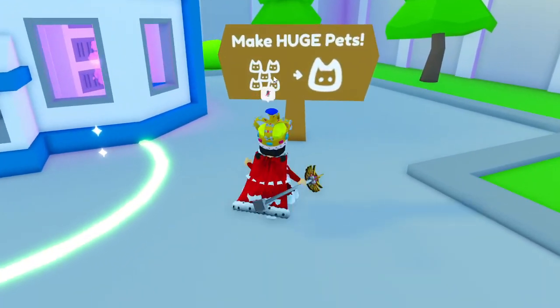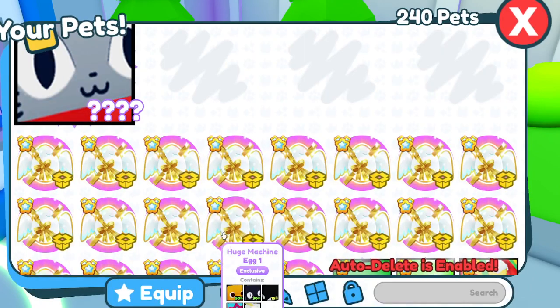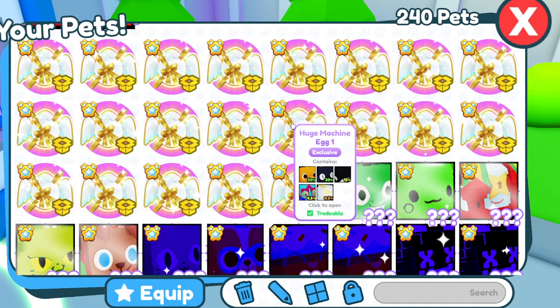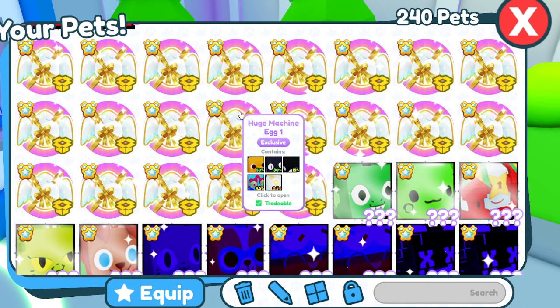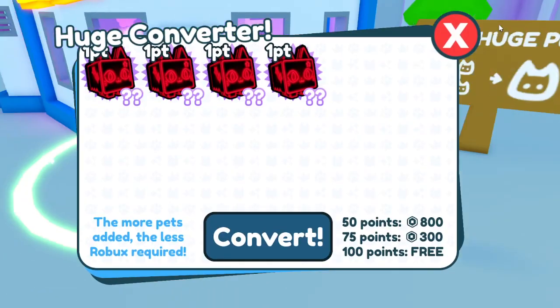So you can turn exclusives into huge pets. This is what you will get after you turn exclusives into a huge pet. You can either get a Paradactyl 50%, King Cobra 30%, Orca 15%, Tramellon 4.5%, and Angelus 0.5%. So this is how it works.